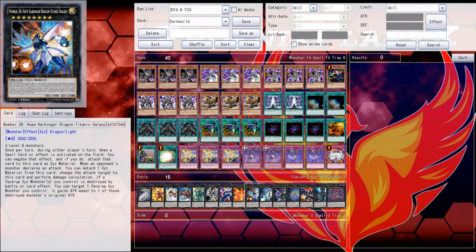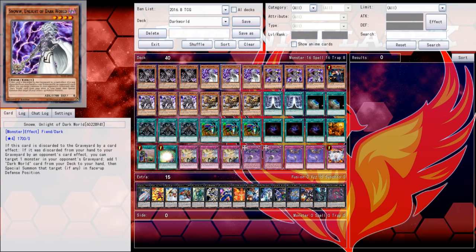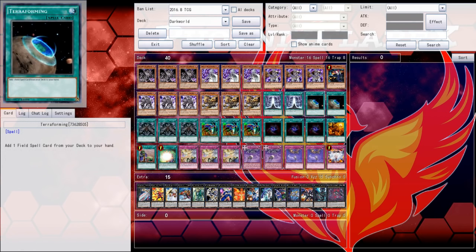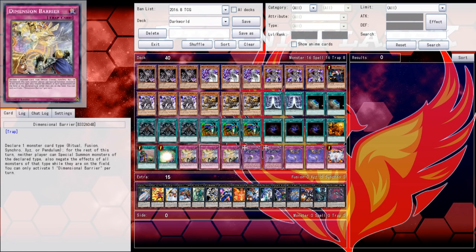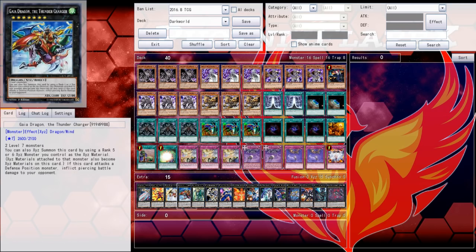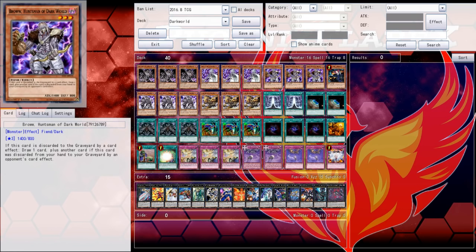There are a lot of different options for available future deck building. This was a build my friend sent me because I asked him to make a list and he said this is meant to just try to be cool and do stuff, and it seems like that's just not the way it needs to be worked. I'm going to be changing the list around. There are literally only six starter cards — Dragdowns and Allures — and that is a problem.